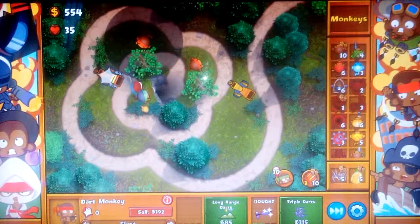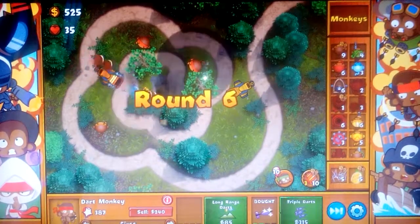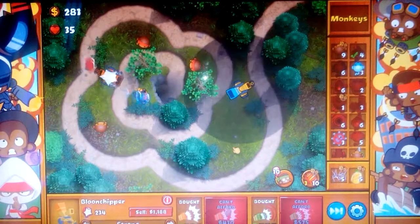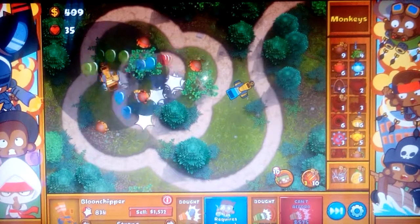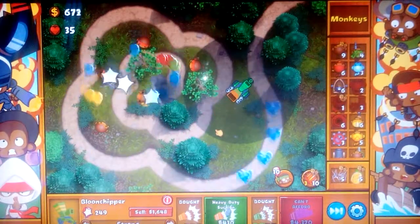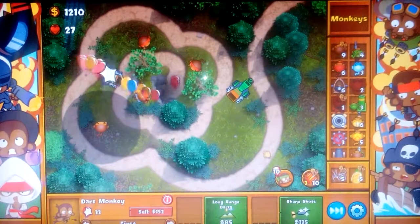I guess we need an upgrade for the dart monkeys, like triple darts. We upgraded — oh it was the long range sock. So yeah, didn't expect that. Let's get the camo thing so we can hit those camos.